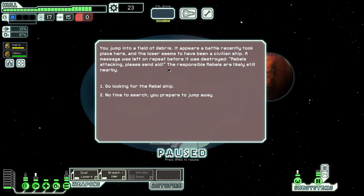We jump into a field of debris. It appears a battle recently took place here and the loser seems to have been a civilian ship. A message was left on repeat before it was destroyed: rebels attacking, please send aid. The responsible rebels are likely still nearby — let's go looking for the rebel ship. The possibility is that we're going to waste time and the fleet's going to catch up, but it's early in the game so let's give it a shot.